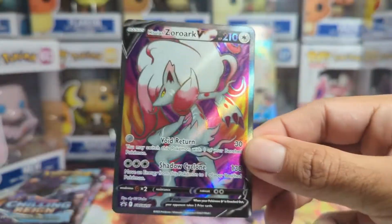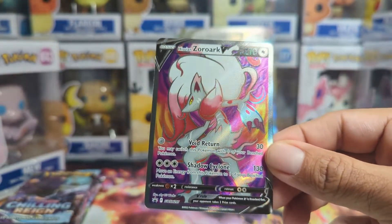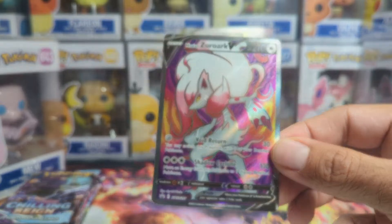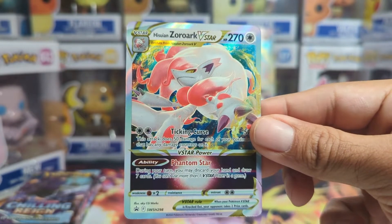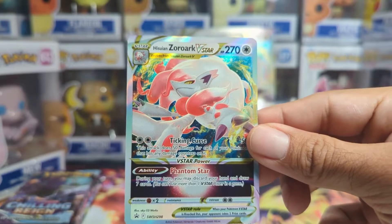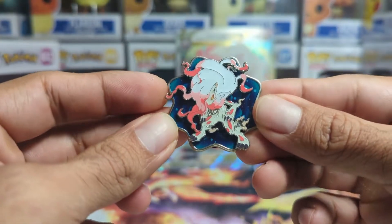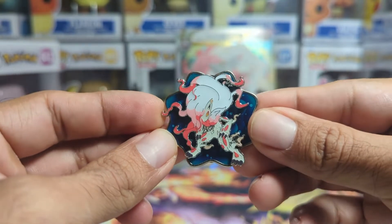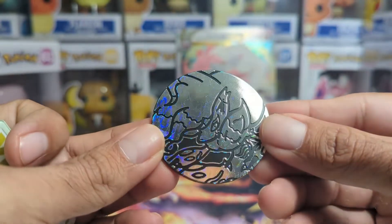We have our Hisuian Zoroark V full art promo and then we have our Zoroark V-Star promo card, looking good as well. Of course we got to have our pin to add to our collection, and we also have our coin here.